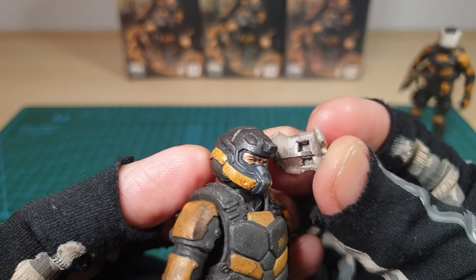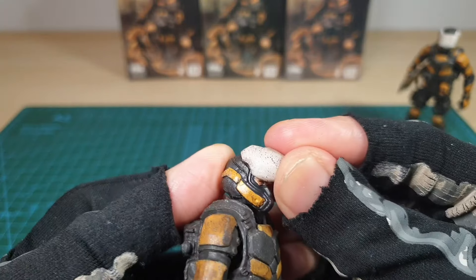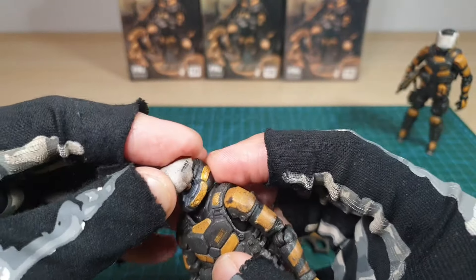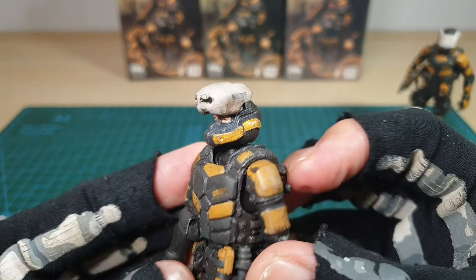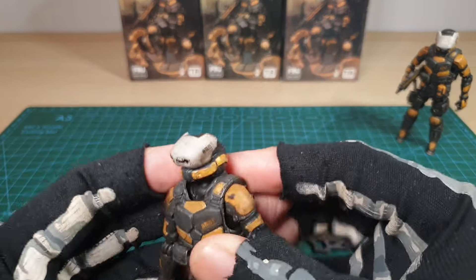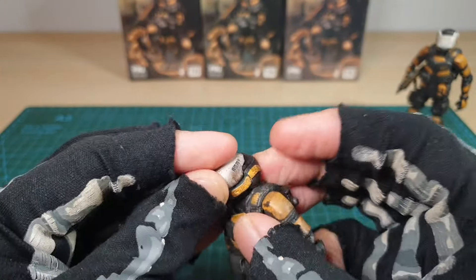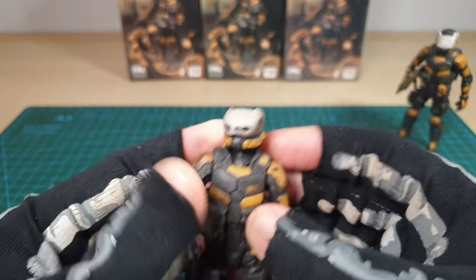You can pop the visor a bit higher up, though it's a bit difficult to get it into that little hole. It kind of wants to just lift up rather than having to plug it in, and every time you push it in properly it tends to go up a bit. So there are essentially two looks depending on visor positioning.